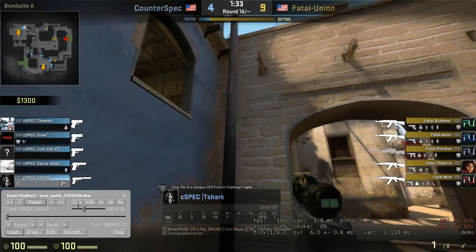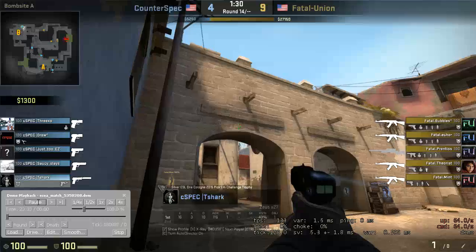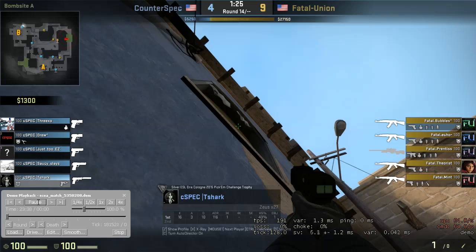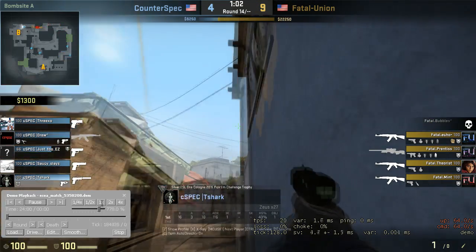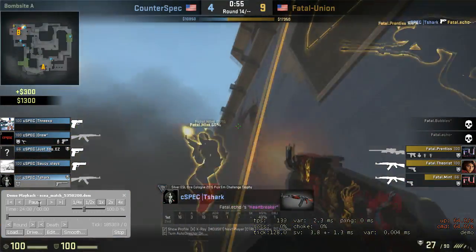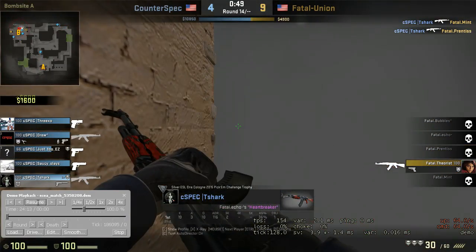Here we are on another eco round. You guys have bought head armor again. T-Shark has this taser — this is actually the round I was talking about earlier. He gets a pretty sick play. It's actually a pretty good play if they jump out of window. If they don't jump out of window, you're not going to be close enough to get the kill. But they do jump out. Let's fast forward a little bit. T-Shark makes a pretty big play — gets the taser kill, gets the gun. They still jump out for some reason and he gets the spray down through the smoke. That guy had an op. Nice 3k by T-Shark, very risky play — a calculated risk, but it worked out well.